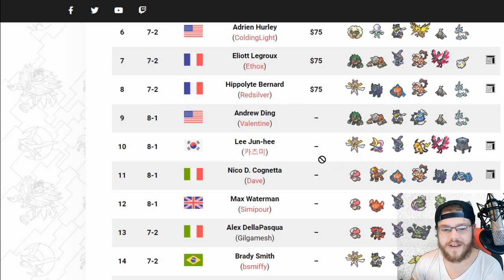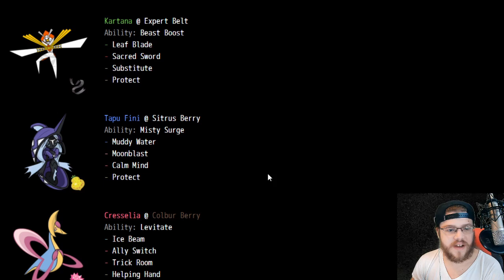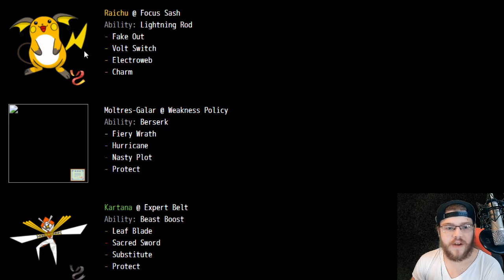Speaking of strong Trick Room cores, in 10th place we have Lee Junhee with Cresselia and Stakataka. Pretty interesting stuff. Life Orb, Beast Boost Stakataka with Gyro Ball, Rock Slide, Body Press, Protect — awesome stuff. Cresselia with Trick Room, Ally Switch, Ice Beam, Helping Hand. Raichu with Moltres-Galar for Weakness Policy and Lightning Rod. Pretty cool stuff — Expert Belt Kartana. Really interesting team with a bunch of unique items.